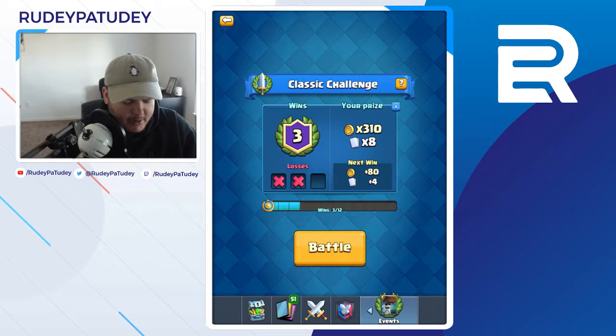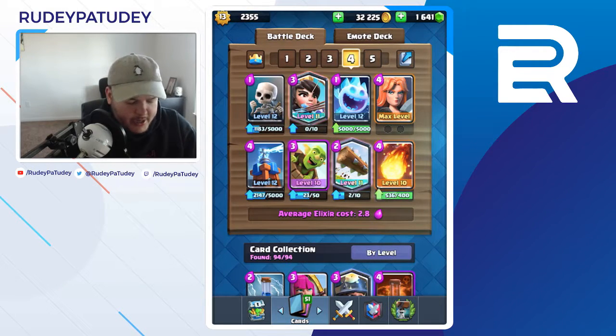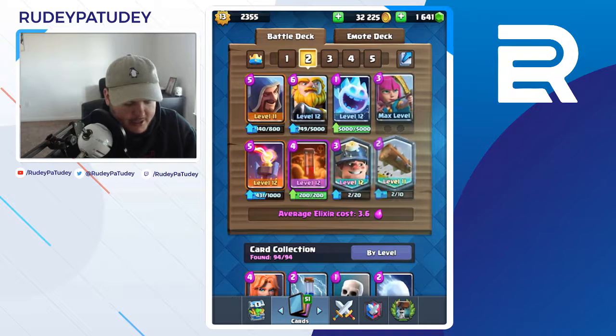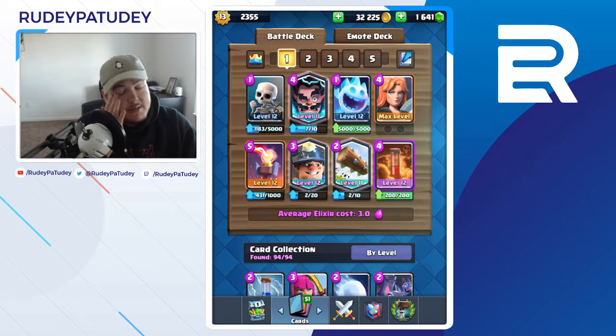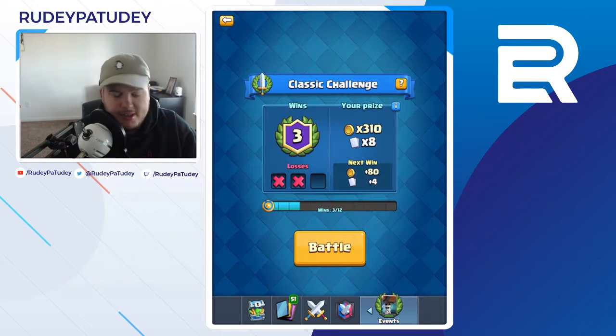I'm going to keep doing golem for a little bit but I'll start doing other decks. Here's another deck I found that I want to try — kind of like a newer version of log bait. So I want to play that deck, the golem deck of course, and then my minor deck. This is just some random 2v2 deck I made when I played 2v2s with my brother, and then some stupid deck that Brennan and I were trying for fun. Thank you guys for stopping by — hopefully we'll win one of these sooner rather than later, and once we do we'll move on to grand challenges. For now, sticking to classic challenges — thank you, see you!